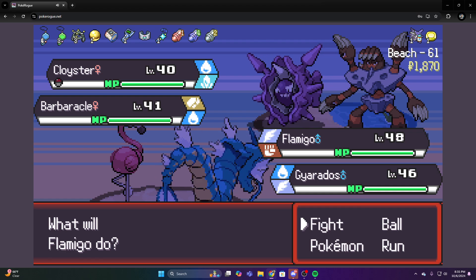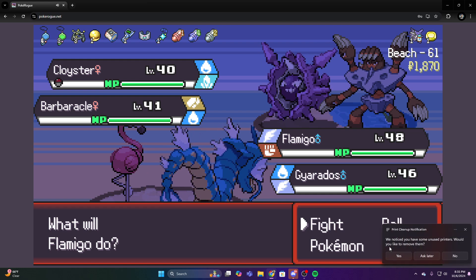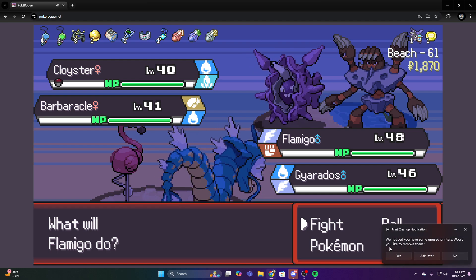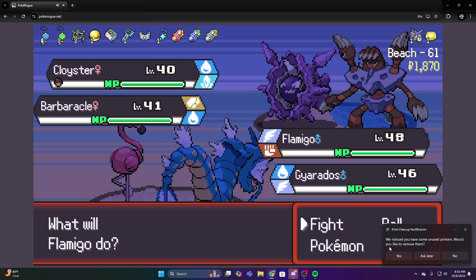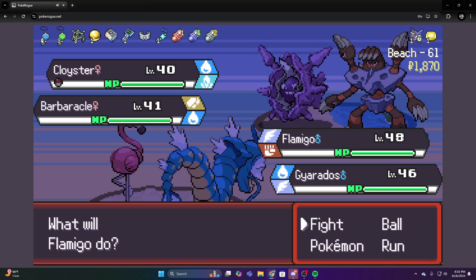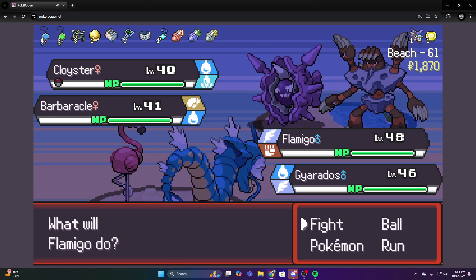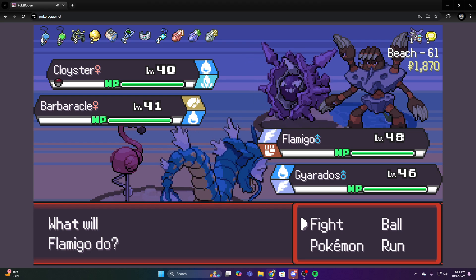I'm currently on stage 61, barely got any money, broke. I have four green and three blue charms. I got one Ivy Scanner, three XP Alls, and one Shiny Charm, so hopefully we catch some new shinies. I've been hatching a bunch more out of the eggs I've been getting.